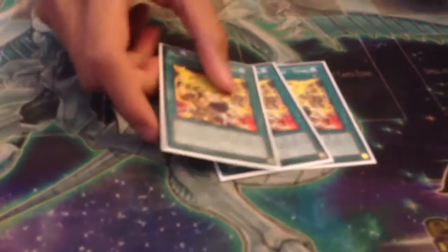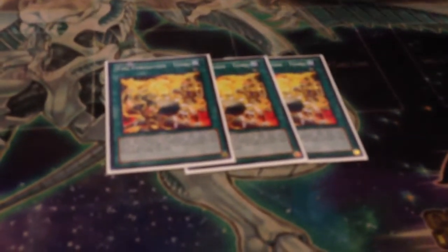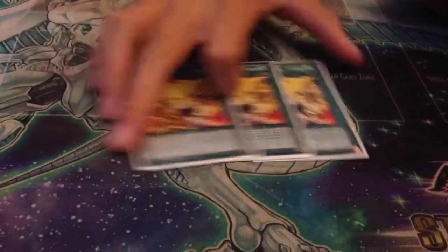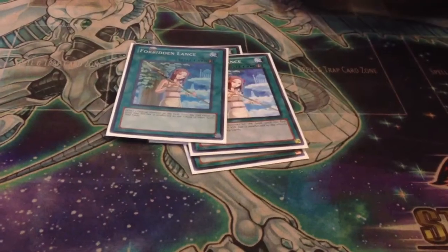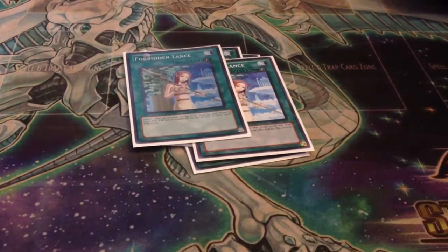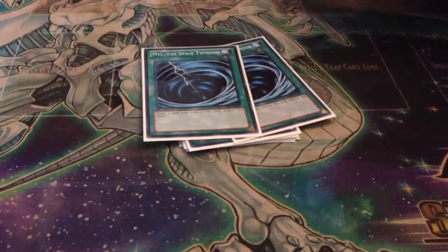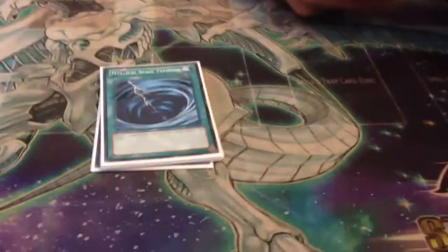For spells, you got three Tanky — oh, I don't run Bear because I don't have it. Three Tanky to search out your Kaus, and you get a boost for Kaus and Omega, plus 100. Two Lance, mainly to attack over things — not for back row, but it's a plus if you have back row. Two MST: not many decks are running back row, especially the top decks, so it's just two, not three. Side it out.